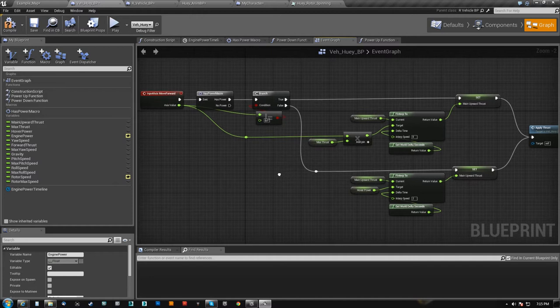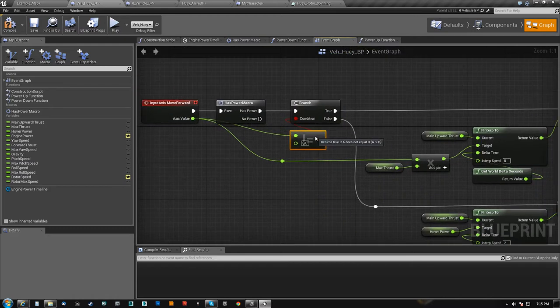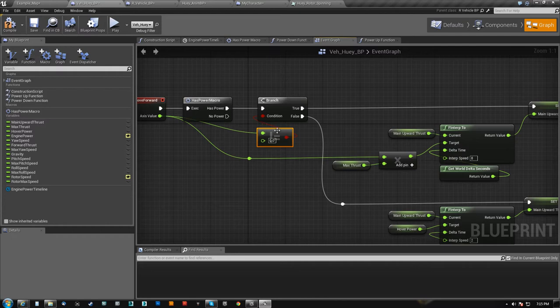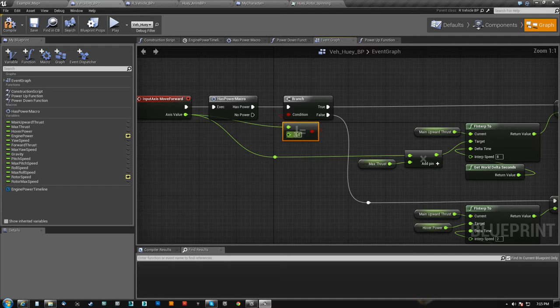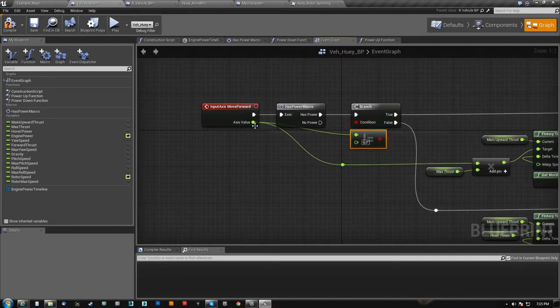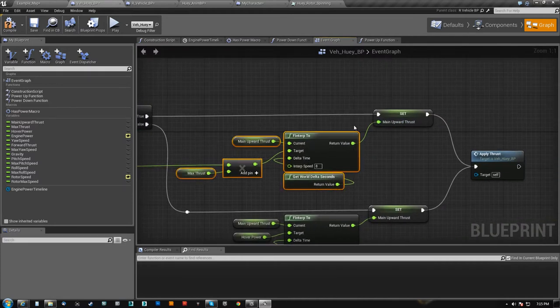So we're all in the thing, it's spun up, ready to go. I check if I have any input for move forward — if it doesn't equal zero, it means I'm pressing forward. I'm going to go ahead and finterp my power. I have two variables for this: I have the main upward thrust, which is the live variable, and I have a max thrust, which determines what I want it to be when I'm holding the button down.